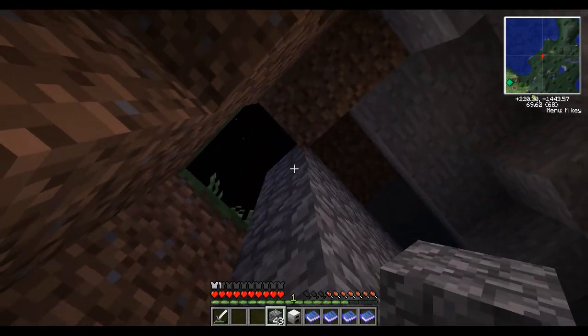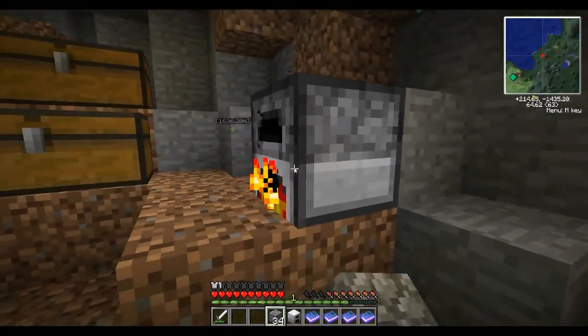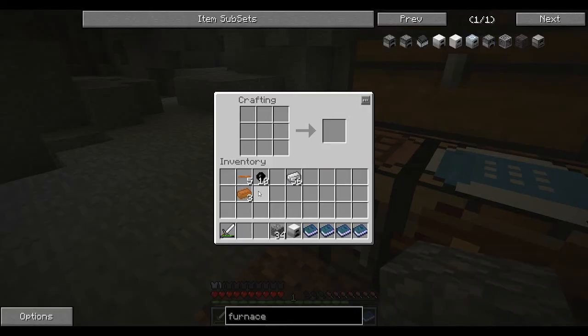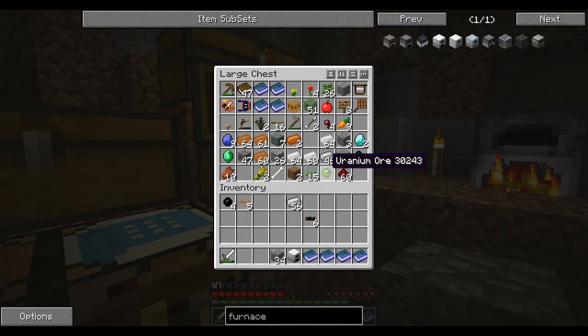Oh, this is crazy. Okay, there we go. Now I think we're nice and safe. So we have all our rubber. Now we'll take this and make our extra uninsulated copper cables — one, two, three, four, five, six. Awesome. Let's go back to our induction furnace.